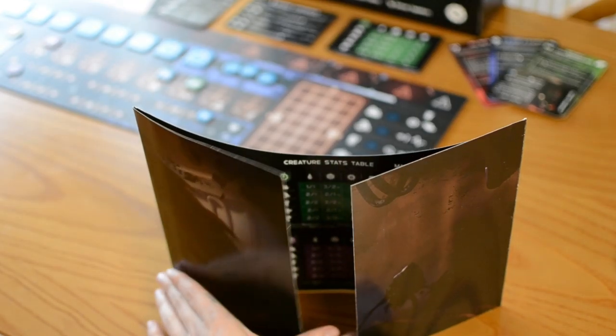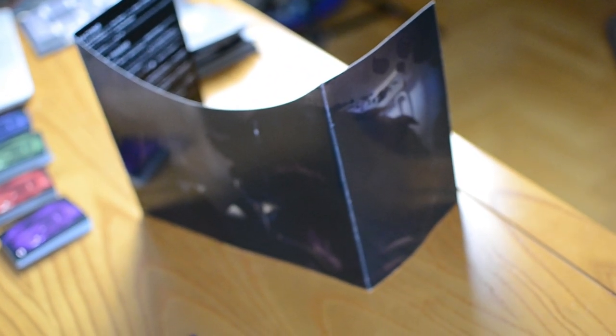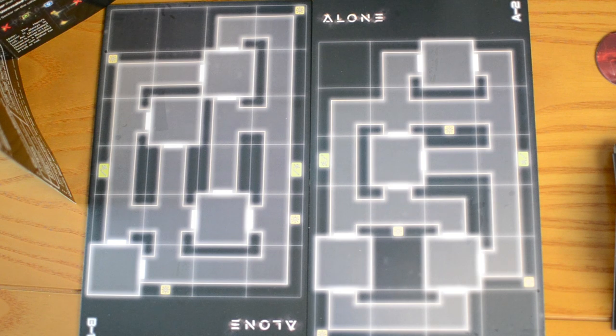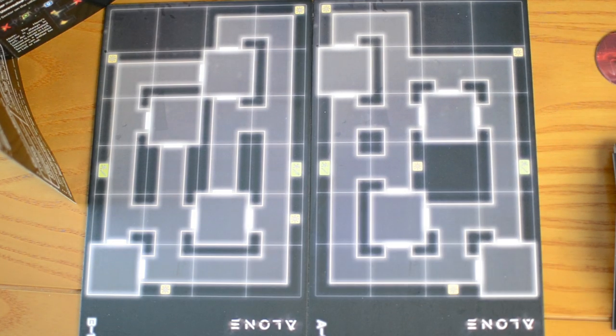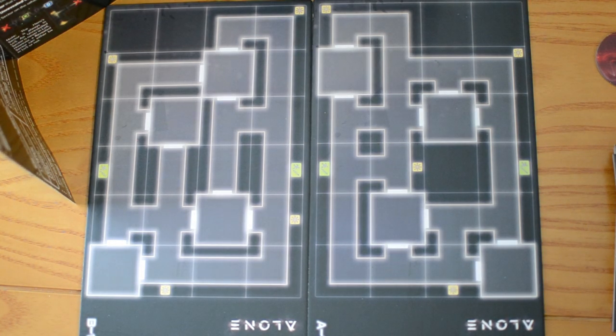First, place the screen between the players and the hero so that the hero cannot see what's behind it. If playing with more than two evil players, choose or randomly pick one to be the starting evil leader and give them the evil leader token. Randomly place two map sheets behind the screen — they must be placed vertically next to each other and you can choose either side of the sheets. This will be the map for the current game. Each separate map sheet represents a different level: one is the upper level and the other the lower.